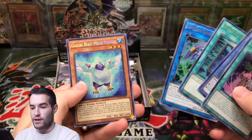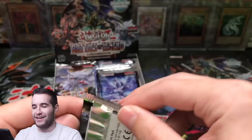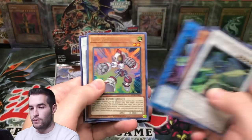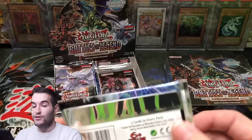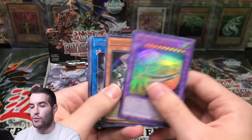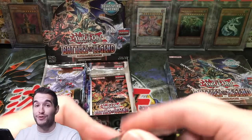Got a Book of Moon and a Glacial Beast Polar Penguin. I always pull out the Book of Moons to put them in my goat stash — I have an entire big box of goat stuff. Judgment of the Dragon of Heaven — that's a good one, a nice solid dollar, and it's one of the pack cover cards. So far this has been a really good box compared to the last 30-something packs I opened. This is only half of the first box — definitely a good start. If this keeps up we might actually get close to breaking even.